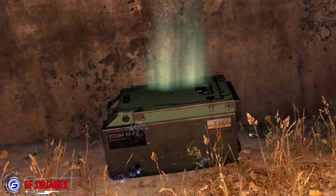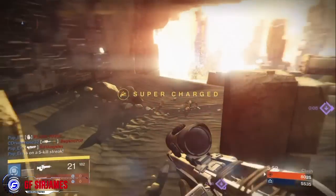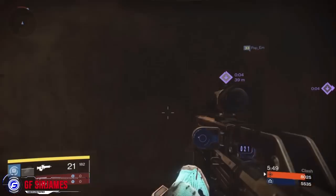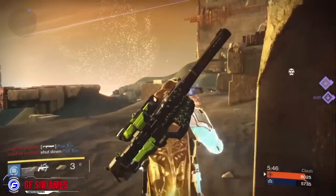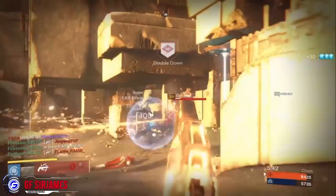Special ammo initial spawn time and respawn intervals have been changed to 180 seconds. A max of three special ammo crates will now be placed at one time, and heavy ammo crates will now spawn only once per match at 300 seconds.